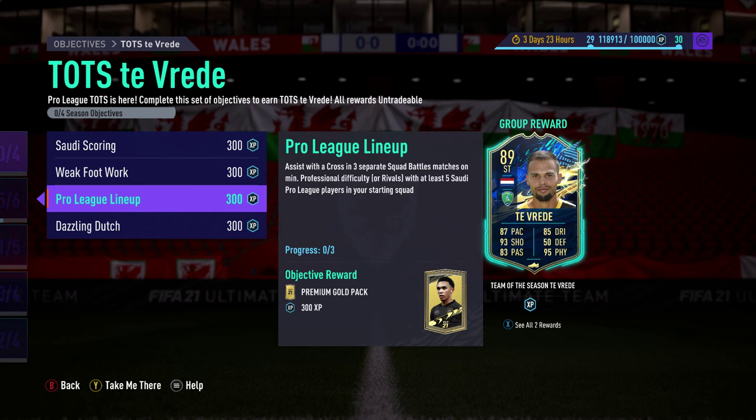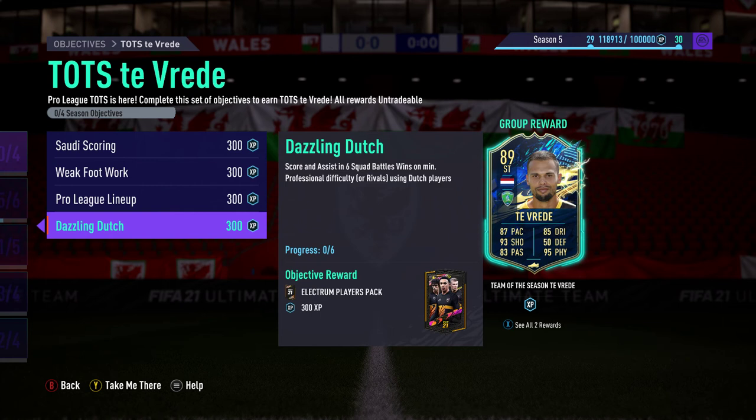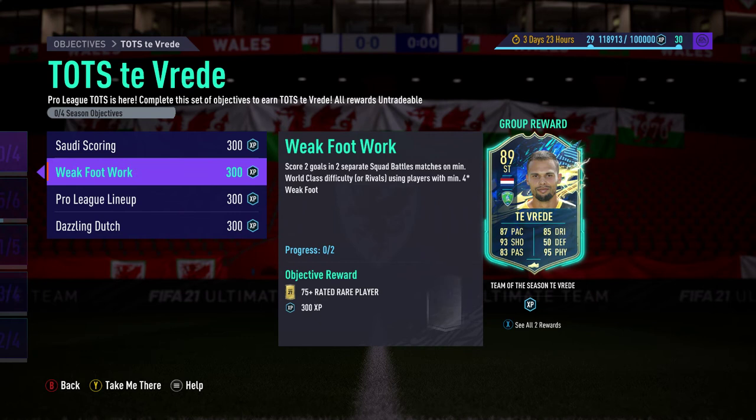The fourth objective is Dazzling Dutch: score and assist in six Squad Battles wins on minimum Professional difficulty using Dutch players. The rewards are an Electrum Players Pack, a Premium Gold Pack, a 75-plus rated player, and a normal Gold Pack.